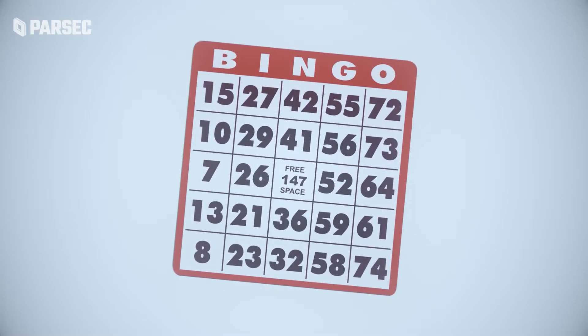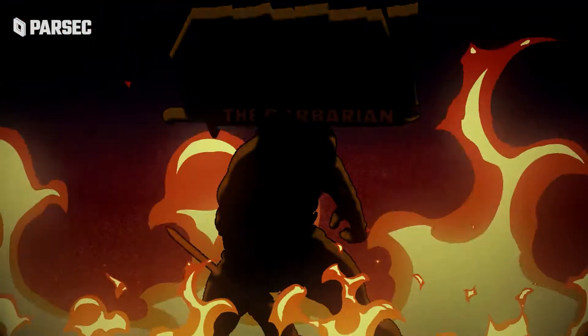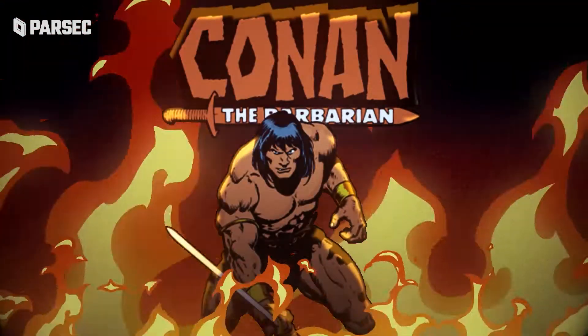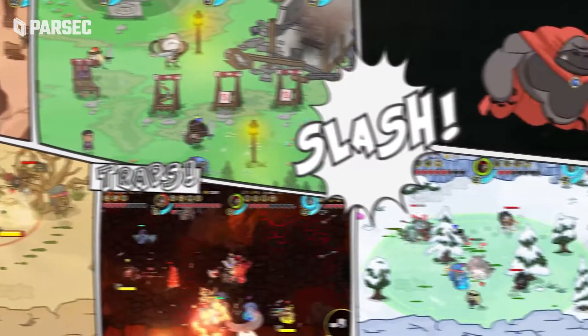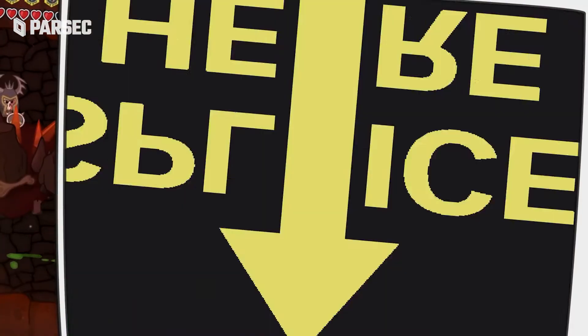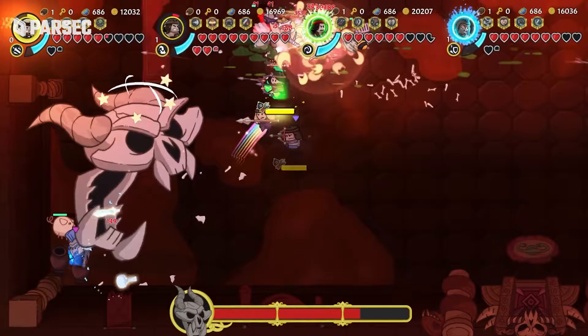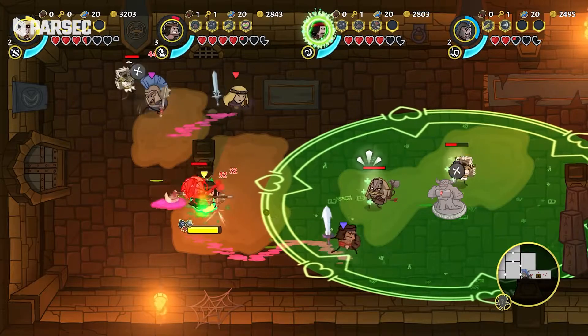If another roguelite was on your Parsec coverage bingo sheet, you'd be correct. You're probably wondering what sets this one apart from the others. Well, this specific one is all about Conan the Barbarian. Conan Chop Chop kind of feels as if you were watching a really wacky episode of Conan where he happens to venture off into another world to start a new life as a Castle Crasher — except you actually get to play said wacky episode.